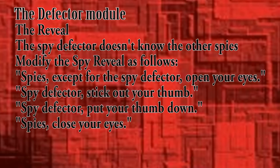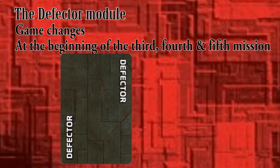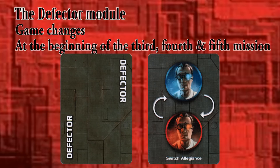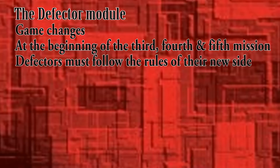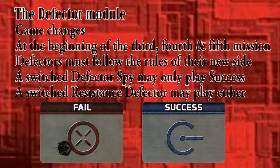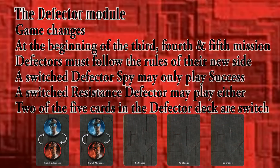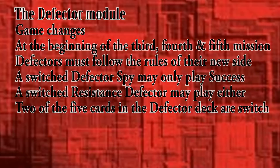The resistance defector does nothing during the reveal. At the beginning of the third, fourth, and fifth mission, flip the top card of the Defector switch deck. When a switch allegiance card comes up, both Defectors secretly change sides. When the Defectors switch sides, they must follow the rules of their new allegiance — for example, a switched spy defector must always play success mission cards, whereas the resistance defector may play fail cards. Two of the five cards in the Defector switch deck say 'switch allegiance,' so the Defectors could switch sides once, twice, or not at all. This can certainly make things dicey for the Defectors, as their win condition could keep changing on them.